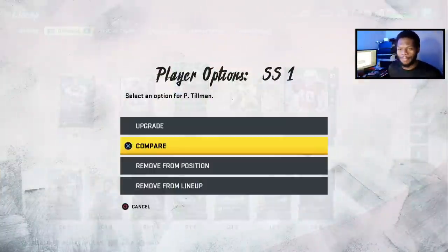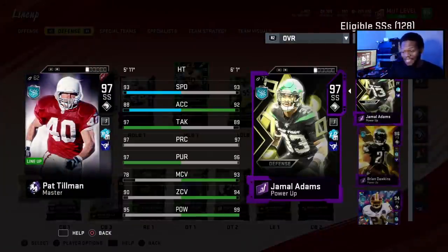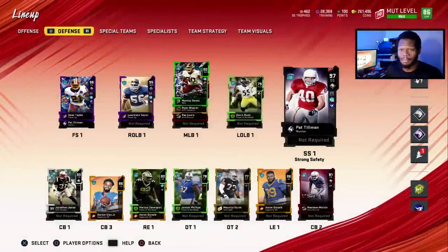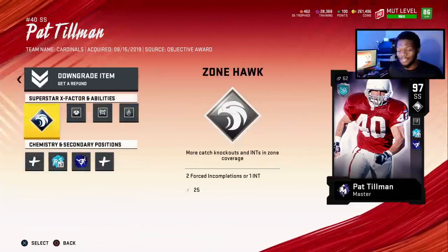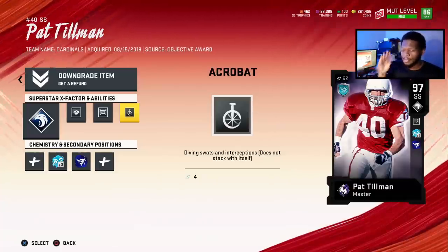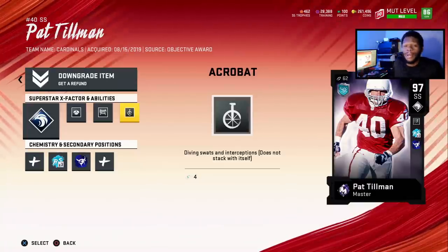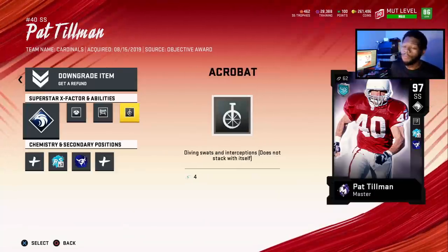On defense, I want to be more excited about this one. We got Pat Tillman up to a 97 — 93 speed, 88 extra, 97 tackle, 90 zone, 70 man. This is the good safety archetype, but his abilities kind of suck. I feel like his stats aren't that great and his abilities aren't that great. He doesn't get any coverage abilities. When he first came out he was super OP, super dominant, easily best player in the game. But this upgrade — it's a whack upgrade. We gotta try him out; it's the budget squad, we need him. He's got Enforcer, Tackle Supreme, and Acrobat. Hopefully we can dominate with him.